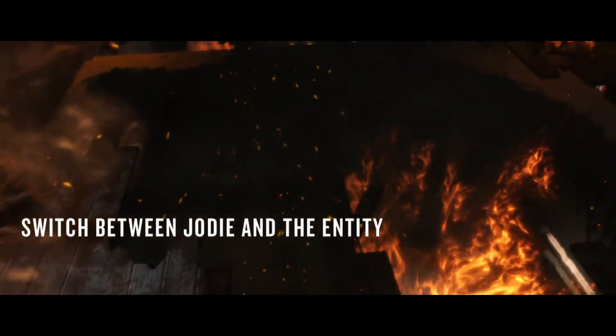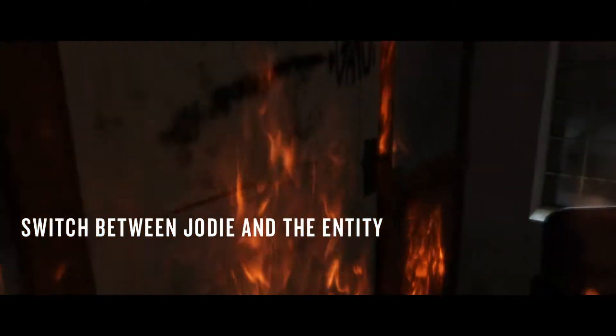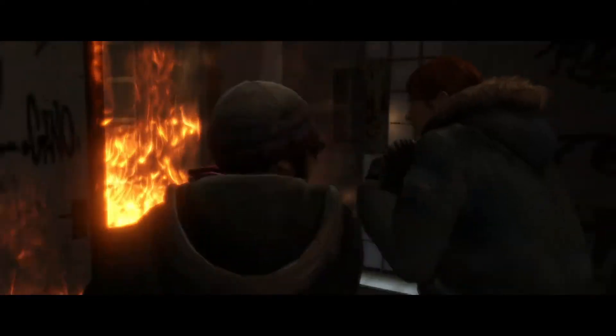At any point, gamers can also switch between Jody and the entity Aiden to solve puzzles or protect her, at a simple touch of the triangle button.